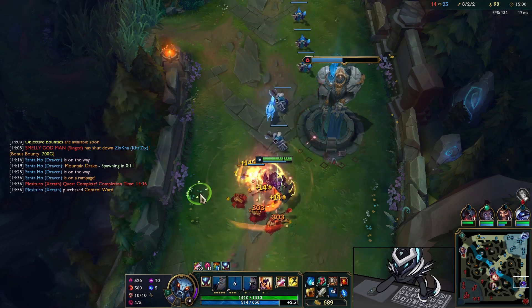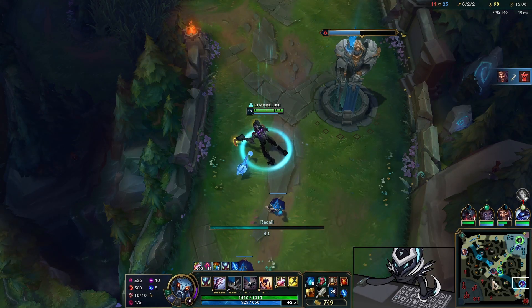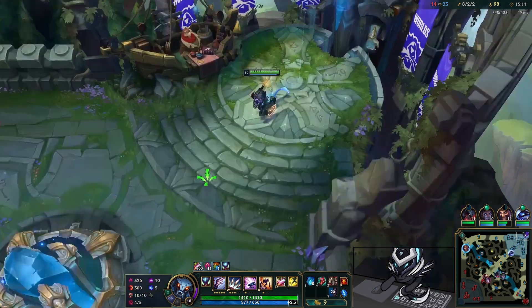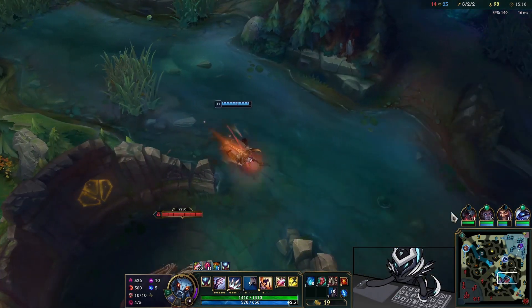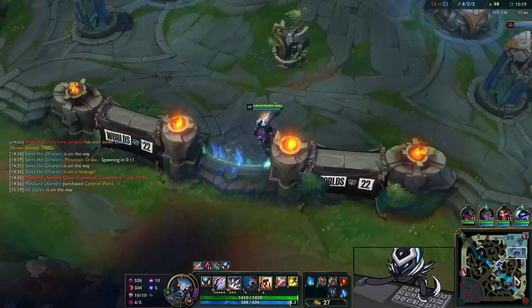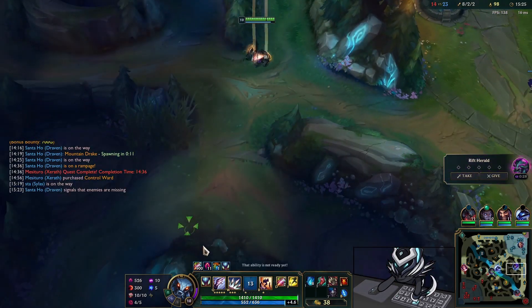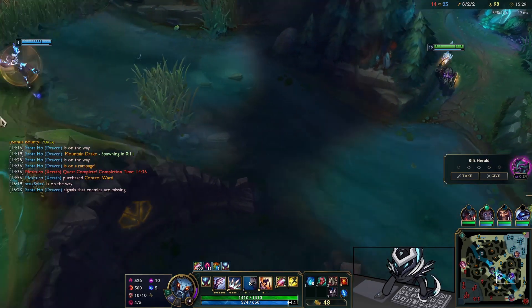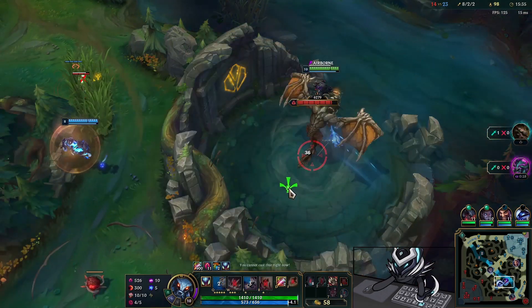The reason I recall immediately is because we have the Hydra — before we do anything else we're going to pick that up and start stacking it. That's the most important thing: once you have Hydra, back immediately and get it. Really important so you can start stacking, unless you have to take part in a fight or stop a gank. In that case I had nothing to do so we just picked it up and now we go into the map and start taking things.